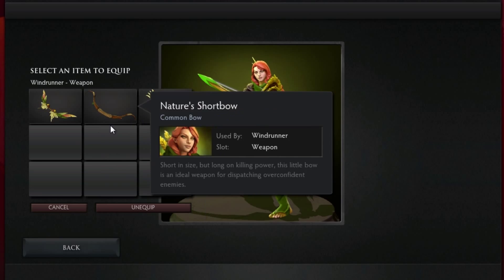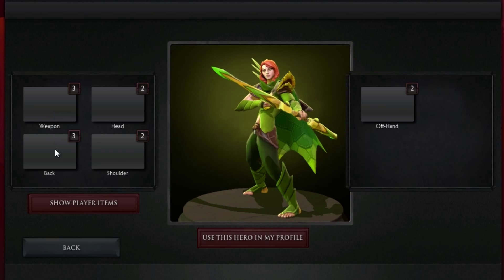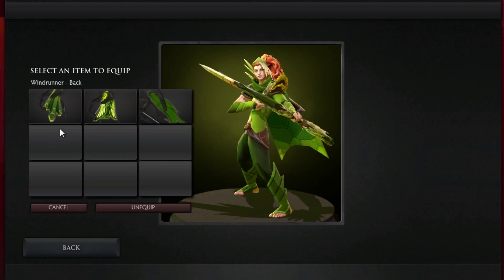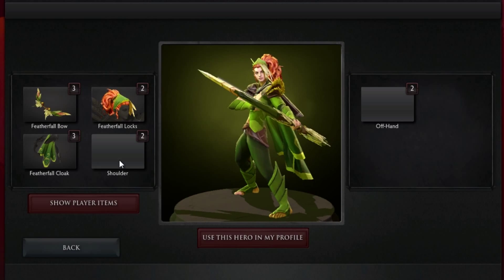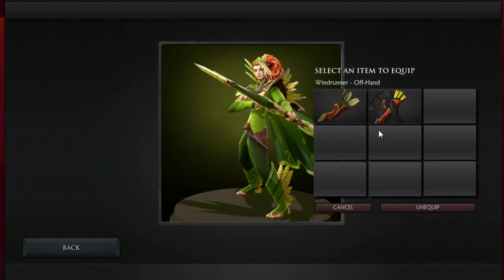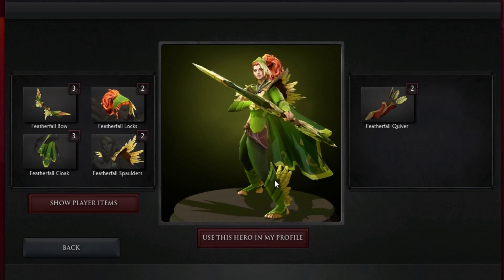Hello Gamers, this is Pet from GamerPet.com and welcome to a new set preview. In this episode we are going to look at the Windrunner set called Featherfall. The set costs 14 dollars or 10 euros and it can be purchased from the Dota 2 store.